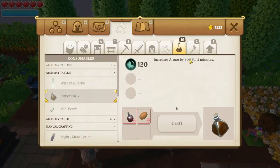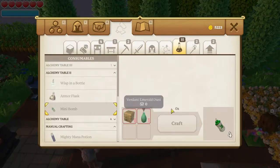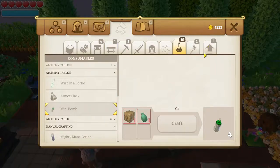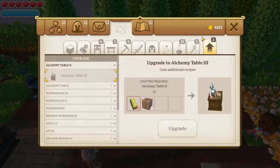Armor flask — increases armor by 30%, and again it uses sweet potatoes. I think I've been growing the wrong potatoes for the other potions anyway. Armor requires fire spirit and sweet potatoes. And you can get the mini bomb, which I guess does damage — I've got loads of these in storage. To upgrade this bench to Alchemy Table 3, you need gold bars and refined wooden blocks, so we'll be on to gold eventually.